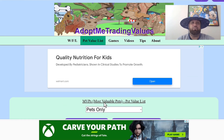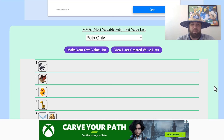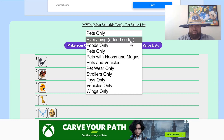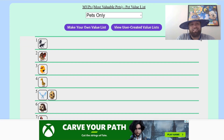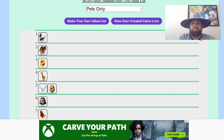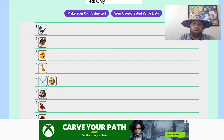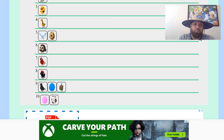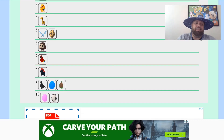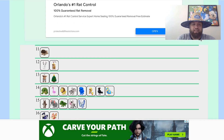When you first go to AdoptMeTradingValues.com, there's several things. There's a feature that says win, fair, loss — that lets you know if the trade you're offering is a win, whether it's fair, or it's a loss. Then they have the pet value list. You could do it with pets only. The top tier is definitely very accurate — the most valuable pet in Adopt Me is the shadow dragon, followed by the bat dragon, then the blazing lion, giraffe, frost dragon with the safari egg, then owl, parrot, evil uni, crow, blue egg, jungle egg, pink egg, farm egg, and so on.